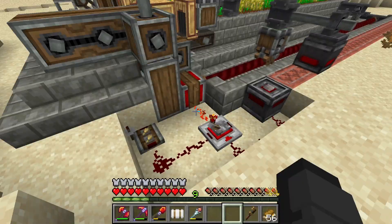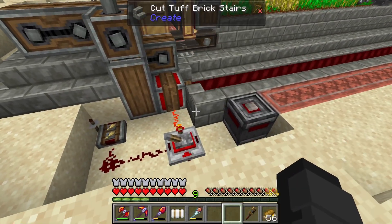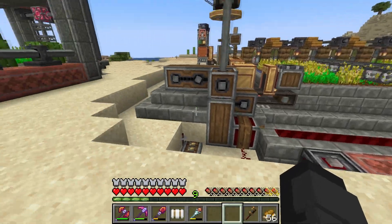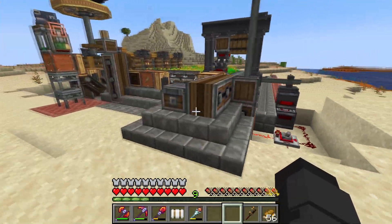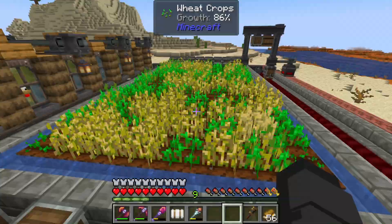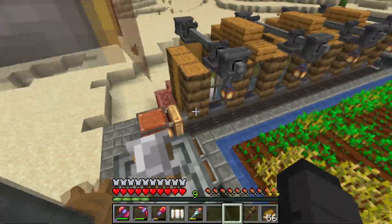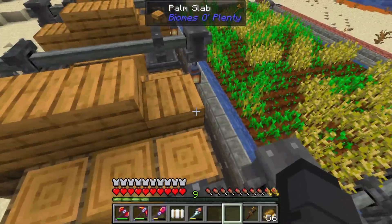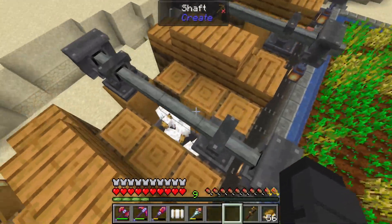So there's a redstone signal at one end and no redstone signal at the other. I wanted to show this setup before I cover it up, so people who don't know how to use this can figure it out — because that's the goal of this channel: not just to share builds, but also to teach you how to do different things in the Create mod.